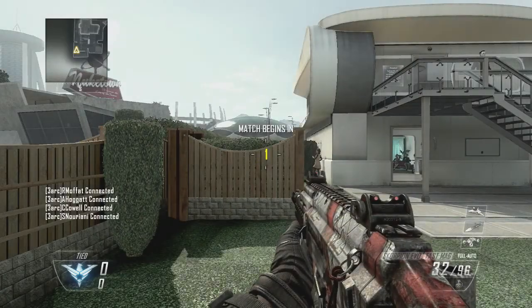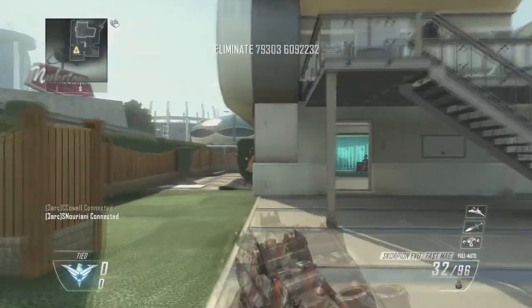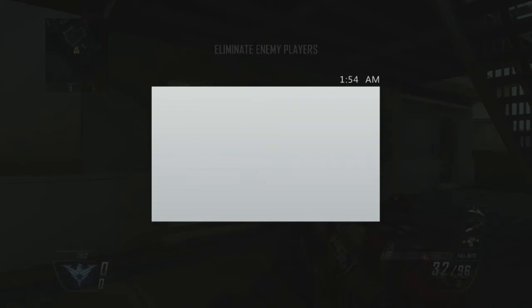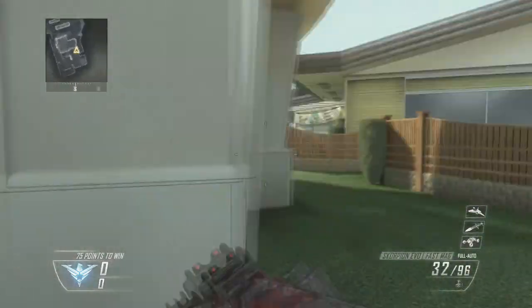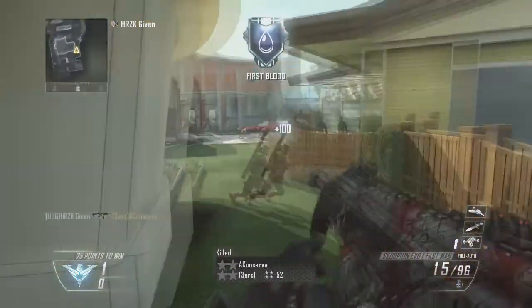In 5th place we have Fast Mag. What Fast Mag does is pretty much help you reload your gun faster, which can help a lot, especially if you're a rusher or a slayer. This is also very good if you're using the Scorpion in Black Ops 2 or guns like that, because usually with those guns you can't reload very fast and you run out of ammo very quickly.